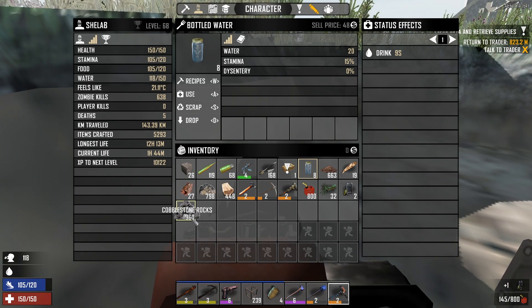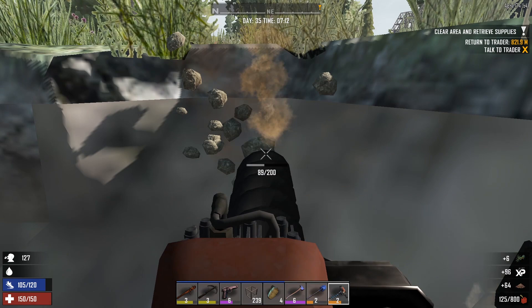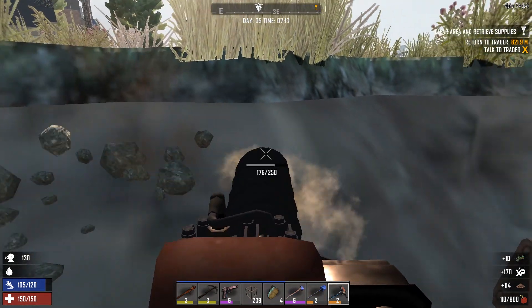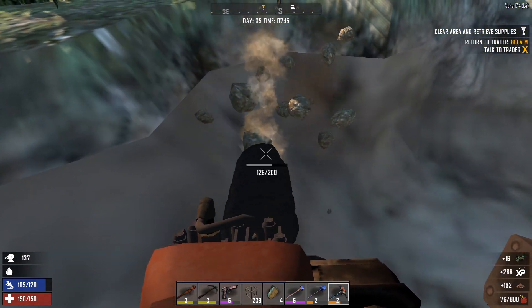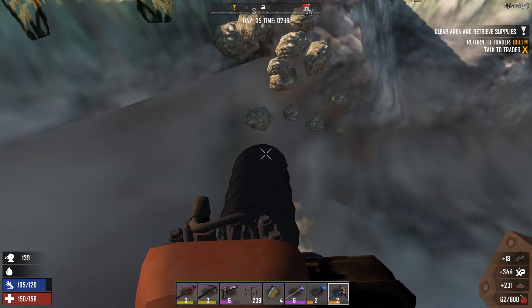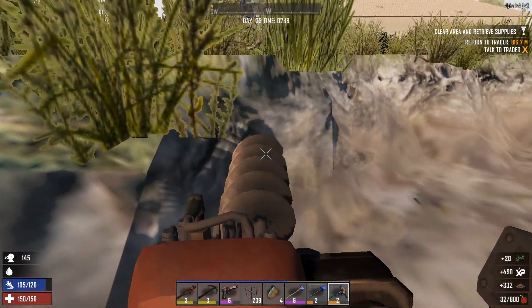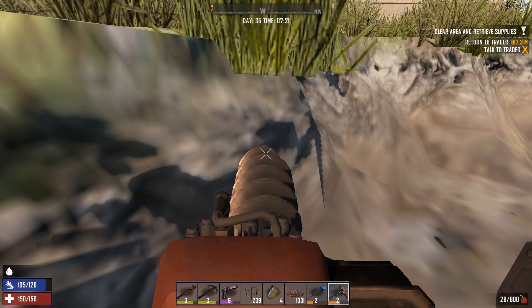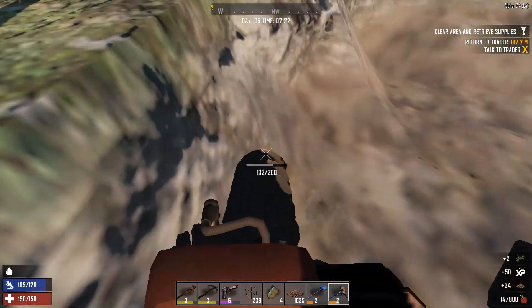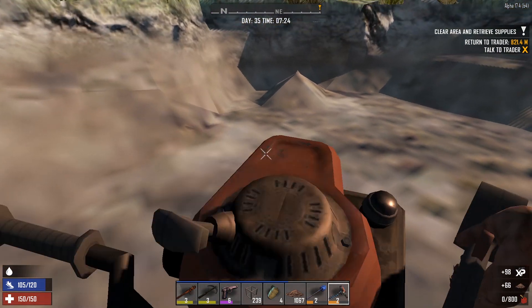I should be able to flatten out that land around there — there we go. No food on me, that's terrible. I should have enough metals to set all this up without too much worry. I had just enough rebar on me to get this going but I'm not sure I'll have enough to continue — we'll have to see. It's a smaller design than Shelab's but it should be sufficient. Now I just need cobble — how many ladders do you need? One, two, three.